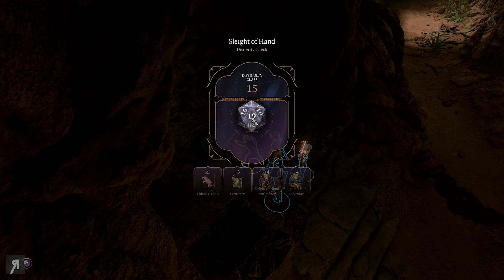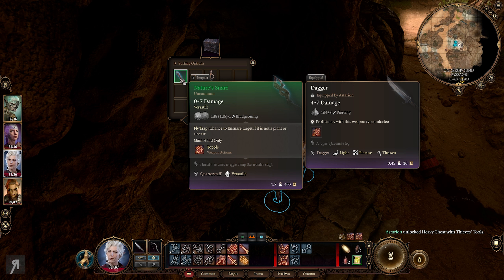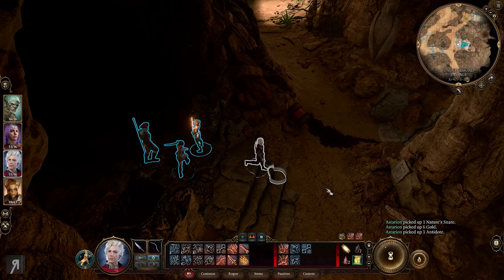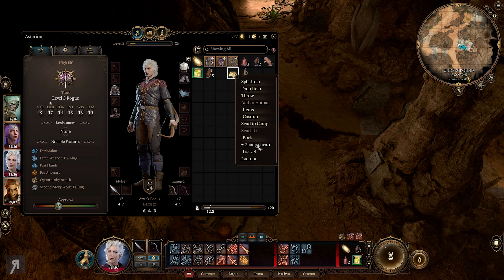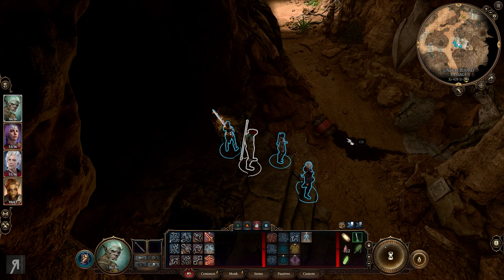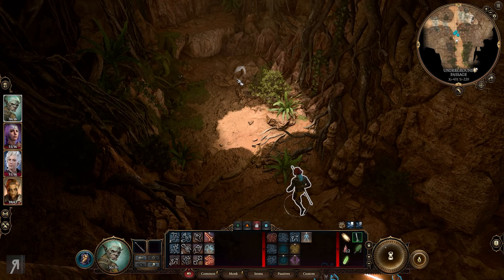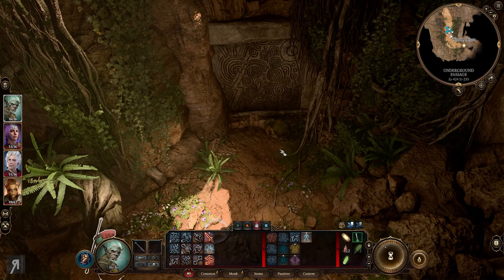The chest's DC is 15 - we might fail this one. No, we didn't - thankfully. Now we can loot it. We got Nature's Snare, which is actually a staff. Not really caring too much about it but we'll take it anyway. There's a concern now that every time I loot something I'm accidentally doing it as my main character when I should be using Astarion. This path should lead us to the exit, which will then allow us the opportunity to escort Sazza to where we want to go - and that is outside.